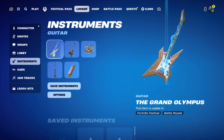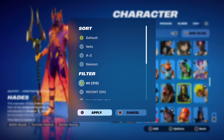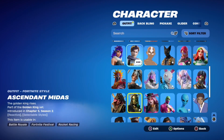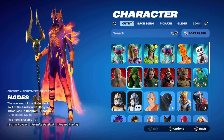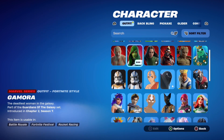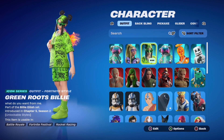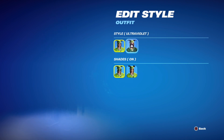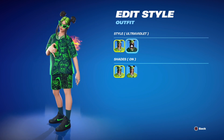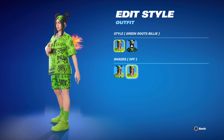We'll go to the locker real quick to showcase that. There she is — and there she is without the glasses. The Ultraviolet style is what you get once you complete the pass.